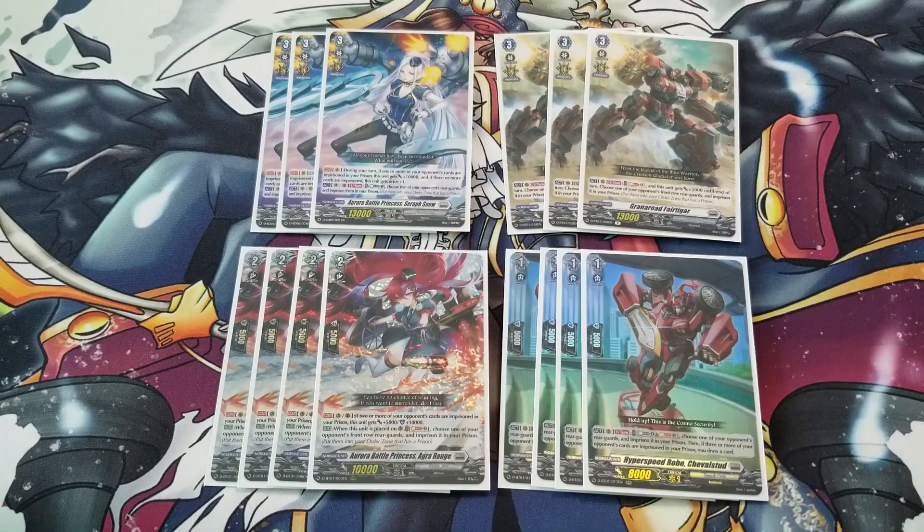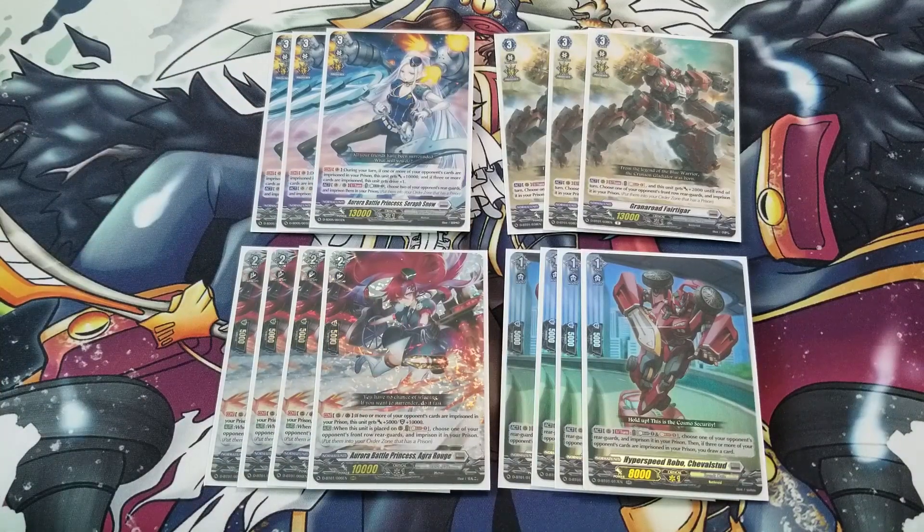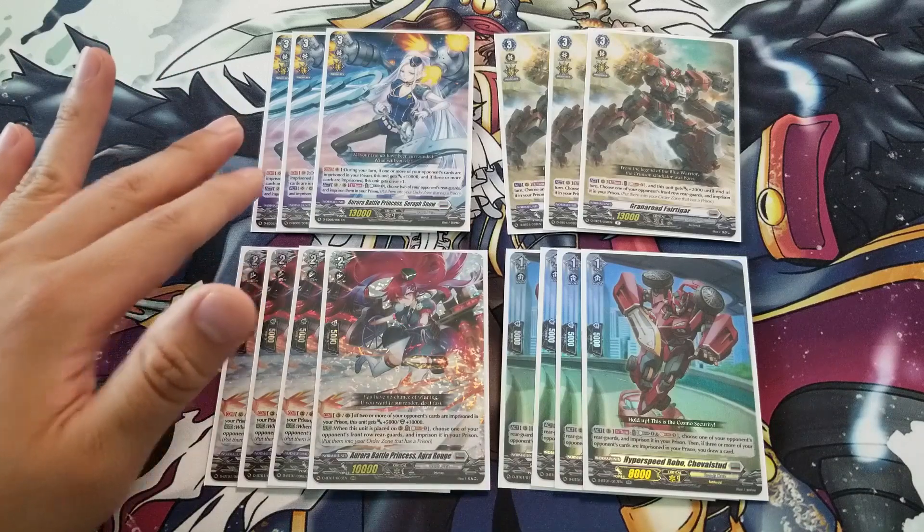We have a Grade 3 backup, the Fair Tiger. It's an Act skill — once per turn, you can Soul Blast 1, this unit gets plus 2k until end of turn, and you choose one of your opponent's front row rearguards and imprison it. Note that some units can only lock the front row. Seraf Snow can lock anything, so she handles back row if needed. This unit at 13k plus 2k is 15k, and with an 8k Grade 1 booster it makes the 23k mark. It also costs only Soul Blast 1, and since the prison card soul charges 3, your soul isn't much of an issue.